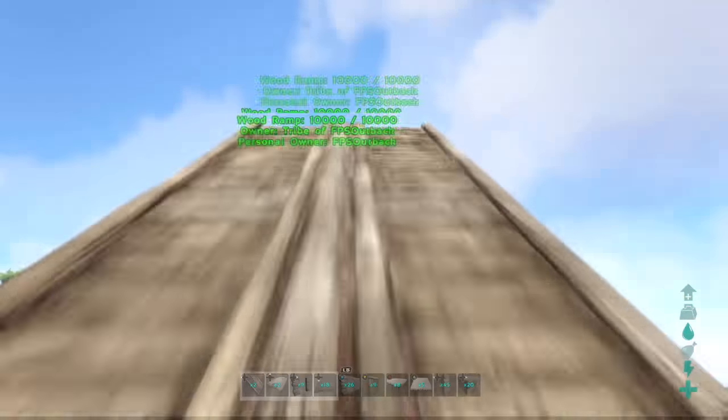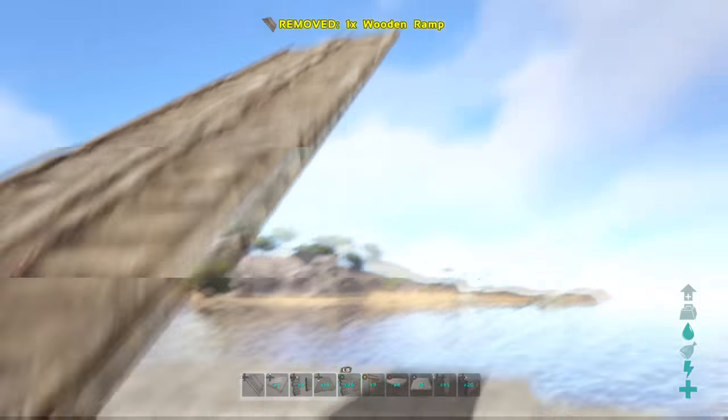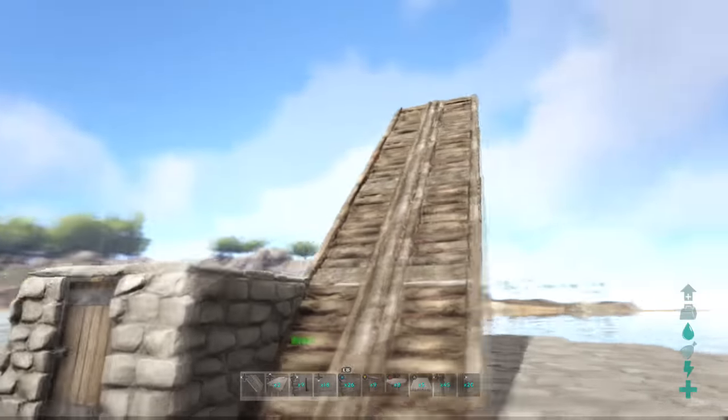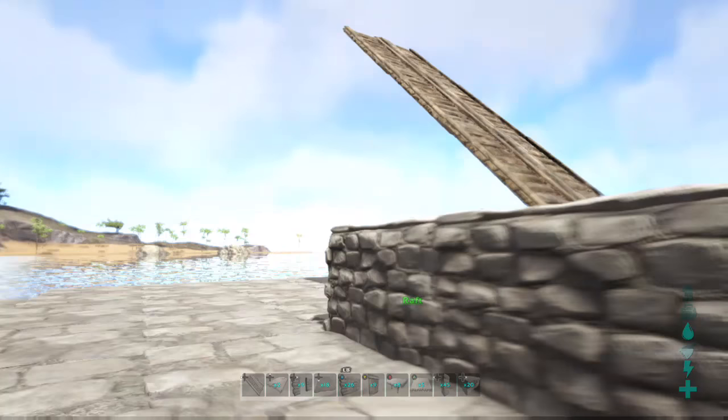Leave it at three ramps - just don't bother putting the fourth one in. Three ramps will allow you to board a boat four walls high, which is as high as you'll ever see. At that height you can't see out the front anyway.